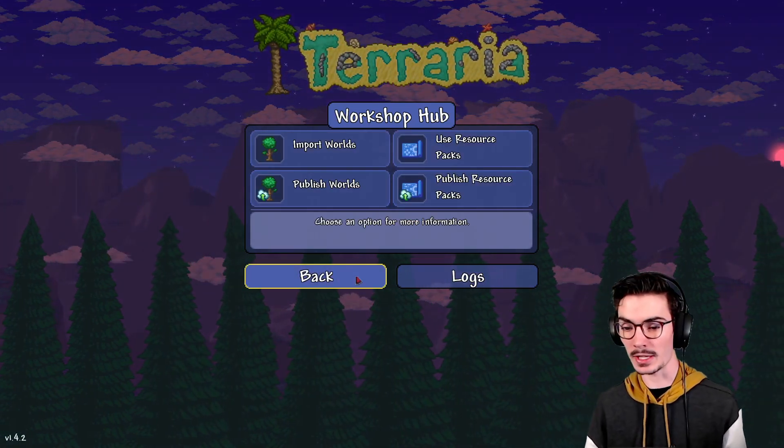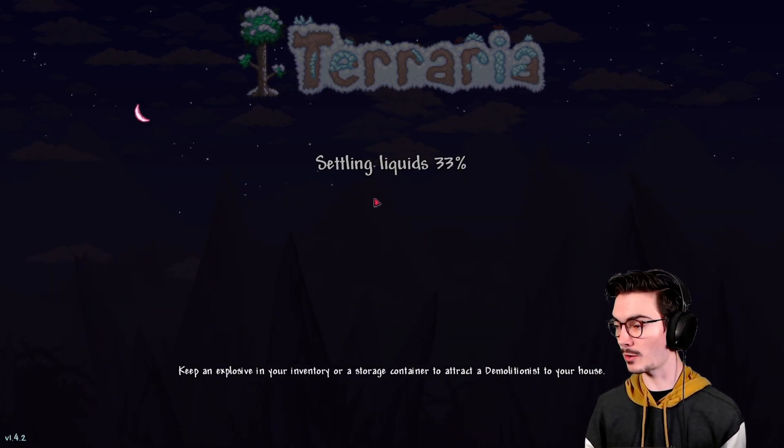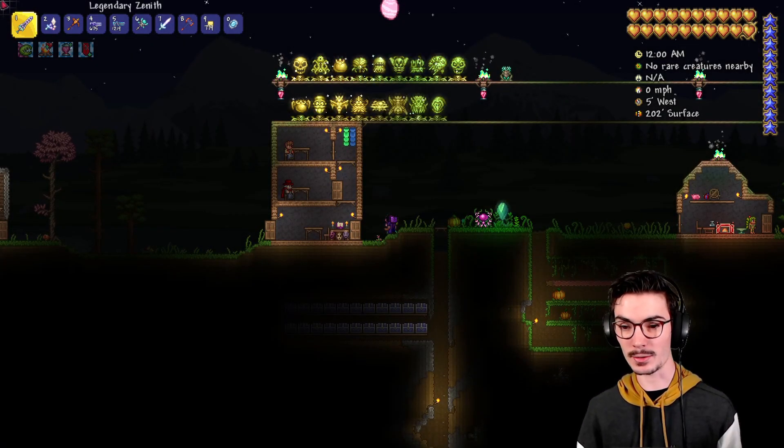Here we're going to go ahead and use resource packs — we're going to use Jim's and Lazures' official texture packs. All you have to do is hit Enable. If you want to disable them, just hit Disable. That's it — it's going to load, everything's going to be perfect. We're going to get into my journey mode character so we can look at some of the bosses.